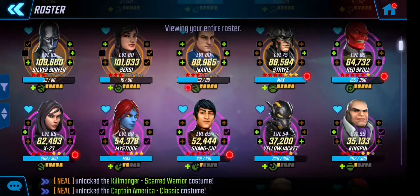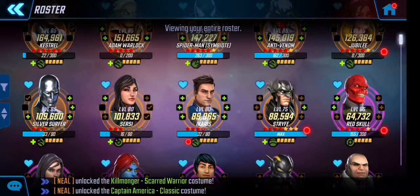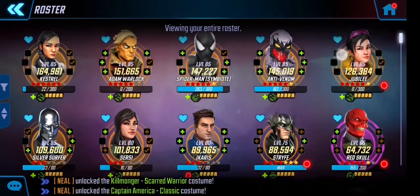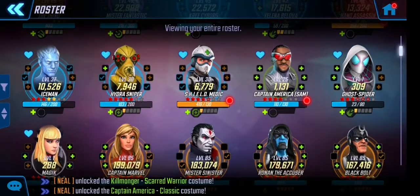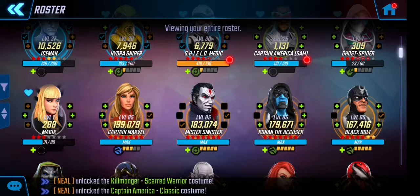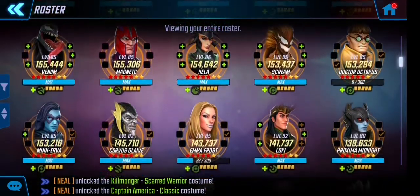In the roster, when you've got characters at the top with hearts it means they're towards the top and then it's set numerically — strongest to weakest. My weakest starred character right now is Magik. It's going to load because there's an update in the game. From Captain Marvel it goes all the way down numerically.